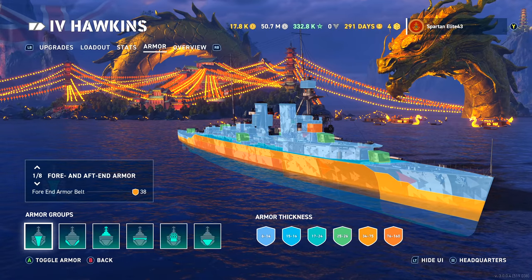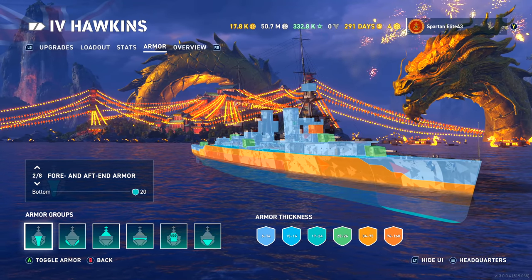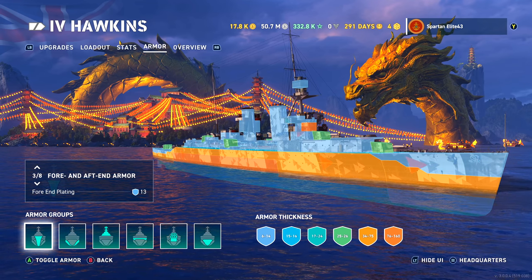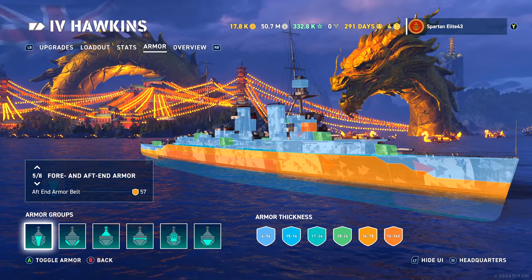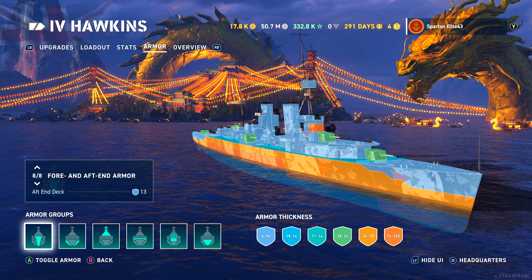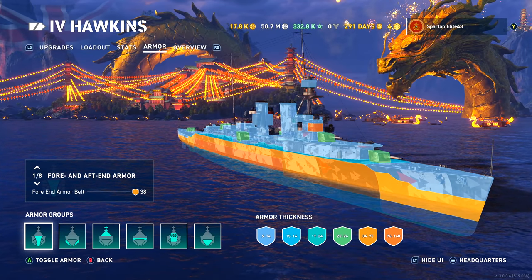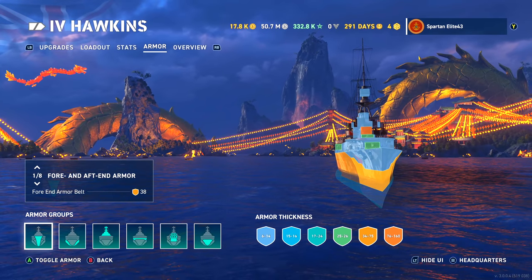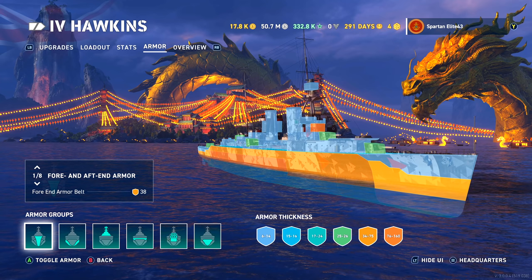Armor: it is well armored for a cruiser, especially for its tier. You've got 20mm upper belt. The fore-end plating shows 13mm on top and 13mm between the 20mm and the mid-belt. The aft-end armor belt is showing 57mm and the fore-end armor belt is 38mm. So you're not going to be getting overmatched through the bow unless they shoot higher, and even if they do overmatch you they're not likely to citadel you. I really do like the Hawkins a lot. It's a nice ship — I actually enjoyed it quite a bit.